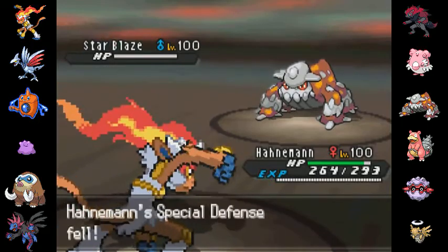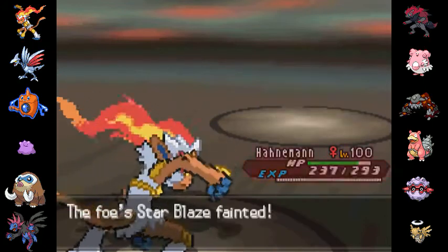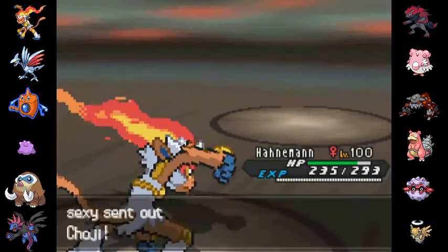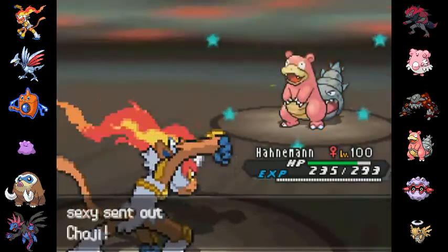I really love this mix Infernape set. It's pretty awesome. Down goes his Heatran before it can set up rocks or anything — I'm not actually sure what set he was running. Now he's going to go ahead and go out into his Slowbro, a physical wall.